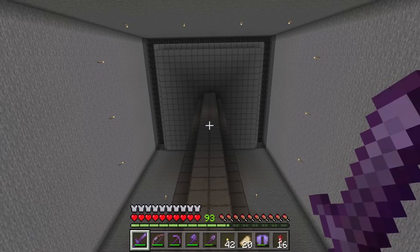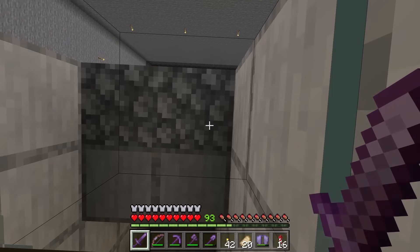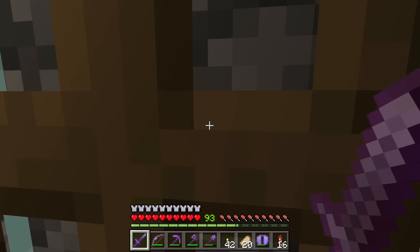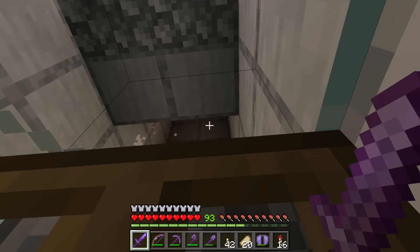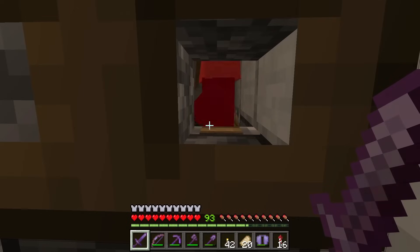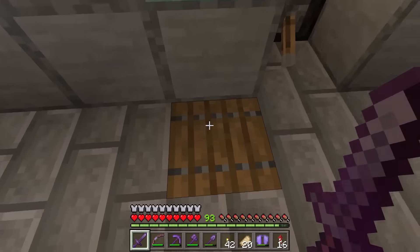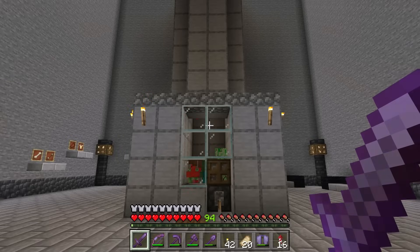I am now going to test out this mob farm. To use it, all you need to do is flick this lever up, close this trapdoor, then stand over here. Mobs will spawn in the mob's spawning lairs, then get pushed into the trident killer. They will then get automatically killed. I will collect the XP over here, and all the loot will get funneled into the collection chest. Whenever I'm done using this farm, I can flick this lever down to shut the trident killer off. I can collect all the loot down here. If you want to learn how to make this farm, I recommend you check out my simple 1.20 AFK mob and XP farm tutorial — a link to that tutorial is in the description.